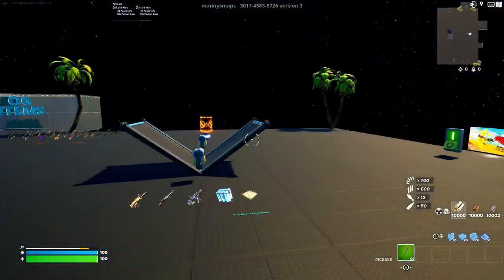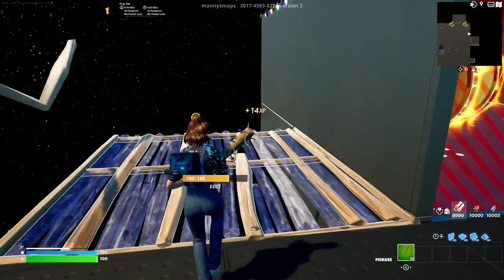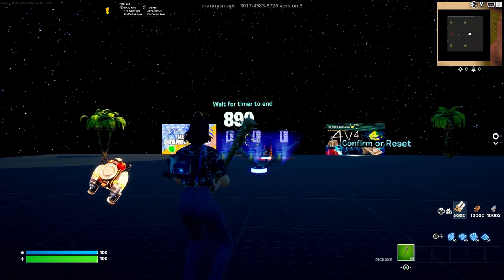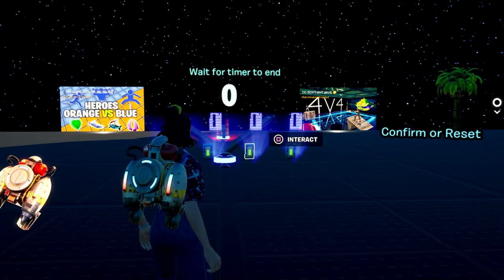Starting with this map, once you've loaded up you want to walk into the arena and turn around — you'll see this room. You want to build a platform just to the left of it, use any emote, and this button will then appear. Click it and you'll be teleported to a room with a countdown in front of you. Wait till the countdown is finished and make sure you get a jetpack once it's done.